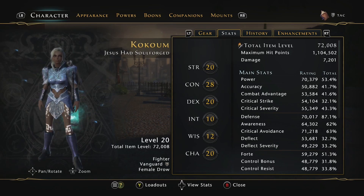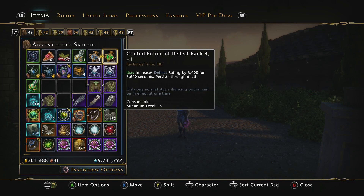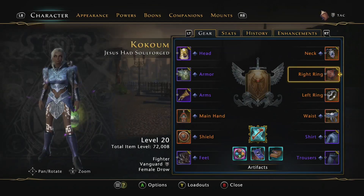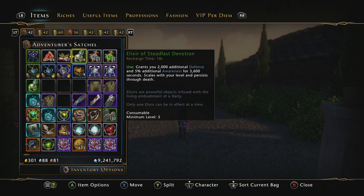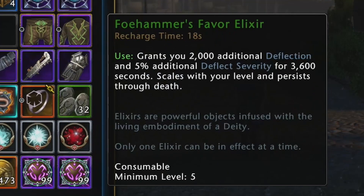This is looking really nice now with that extra crit avoid and HP, so let's lean into the defensive stats and look at how much more we can go with. Now that I've freed up those potions, let's use the deflect potion instead of the defense. And if we swap out this ring here for the living silver leaves ring, for the free 5% awareness for single target fights — which is great for trials by the way — that frees up my awareness elixir for the faux hammer's favor elixir, for more deflect and deflect severity.